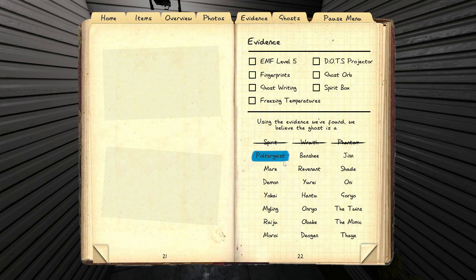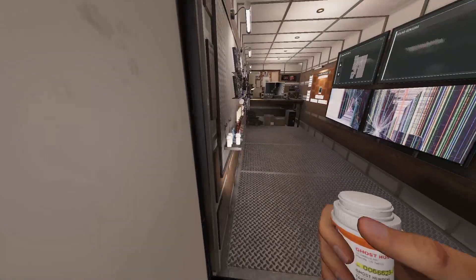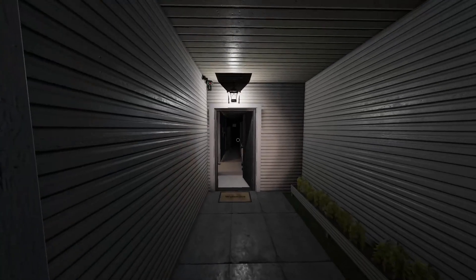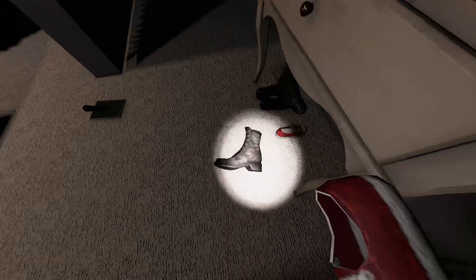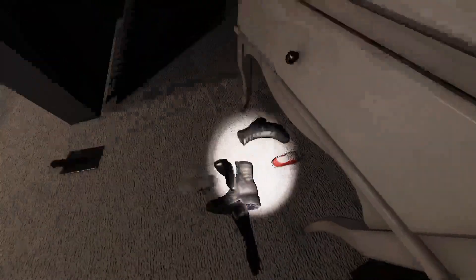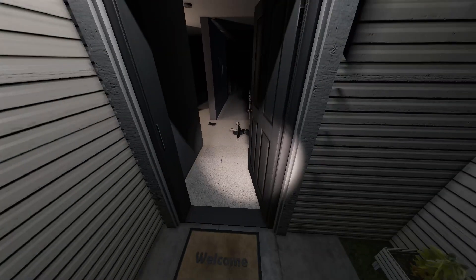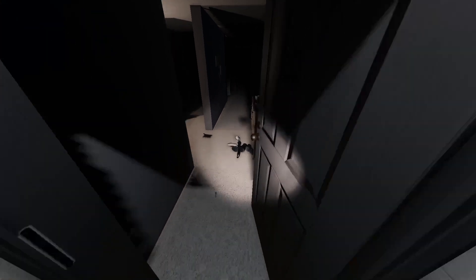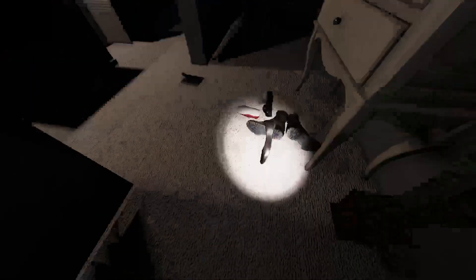The Poltergeist is a very easy ghost to identify. Getting a hunt with the Poltergeist is the easiest way. A harder way to identify it is by putting a bunch of items in a pile. If the ghost does a big throw and launches all items at once, then it's a Poltergeist. However, don't rely solely on that ability since it's a chance-based event. During a hunt, a ghost will throw an item about 50% of the time every 0.5 seconds.